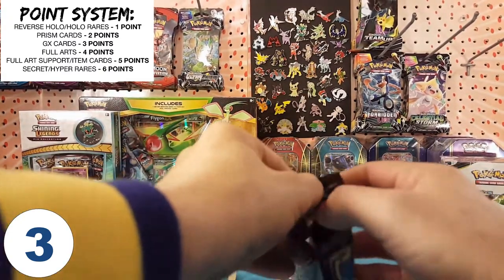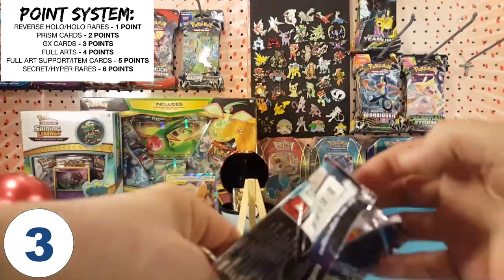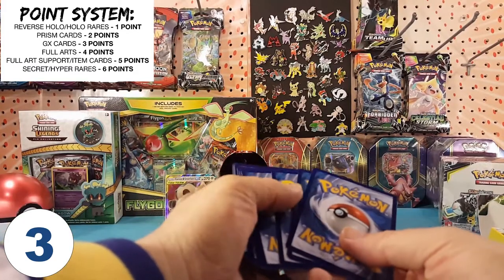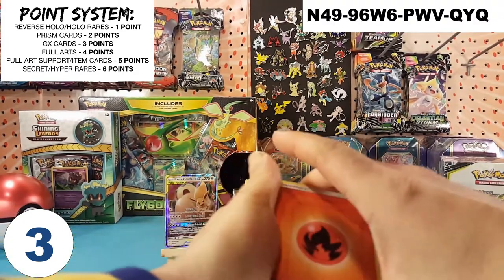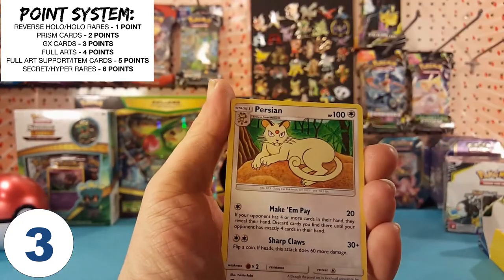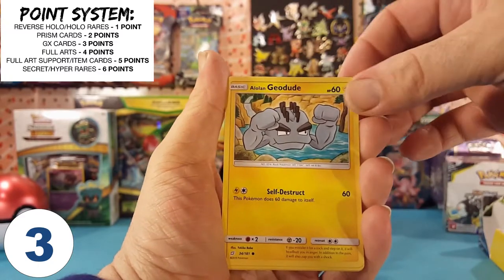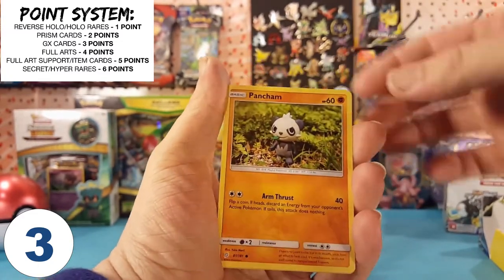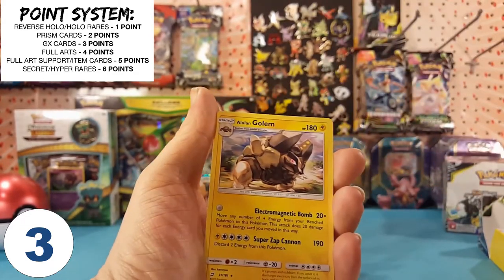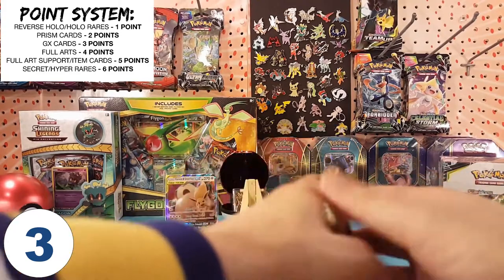Next pack. We've got Fire Energy, Tauros, Tauros, Metal Goggles, Vulpix, Poniard, Alolan Geodude, Mankey, Pancham. Evelyn is our reverse. And Alolan Golem is our regular rare. Ouch — need those points. Come on guys, let's go.